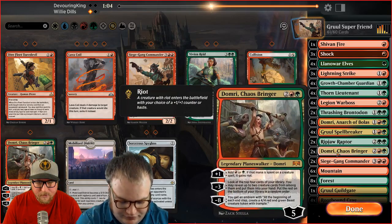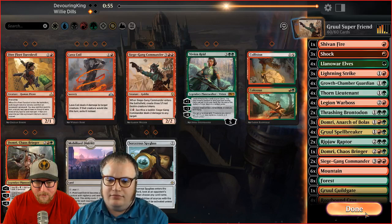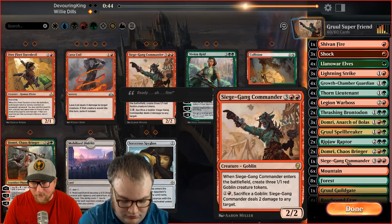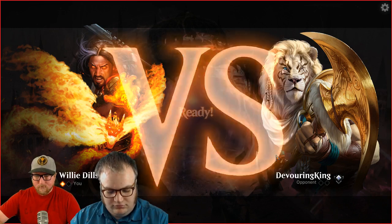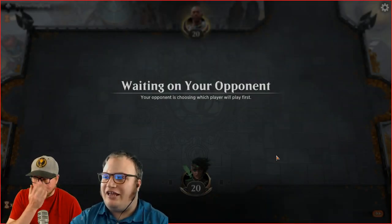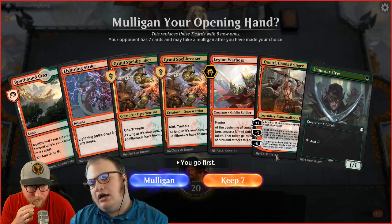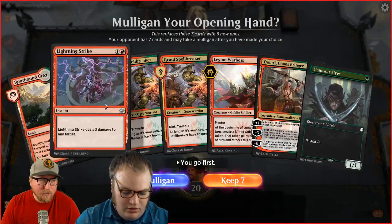It feels like it's just going to be about the early fight. We won the game there with just big Domri early — if we get one Siege Gang Commander we'll probably win if the game gets to that point. We're playing the Hero of Precinct One deck to grind through to Mythic. This hand is a mulligan — we only have one land and it comes into play tapped. If it was untapped, absolutely keep. The one thing we're missing is red mana, but we can at least Thorn Lieutenant on two.